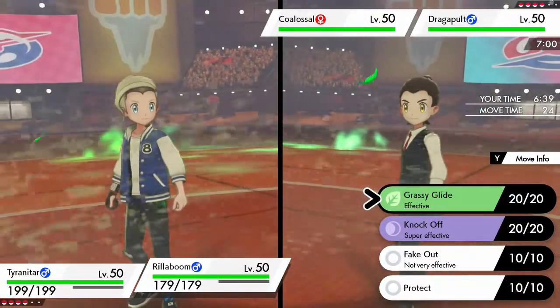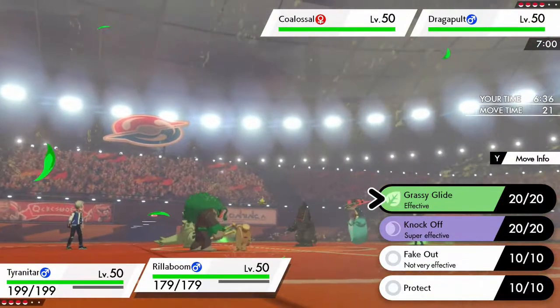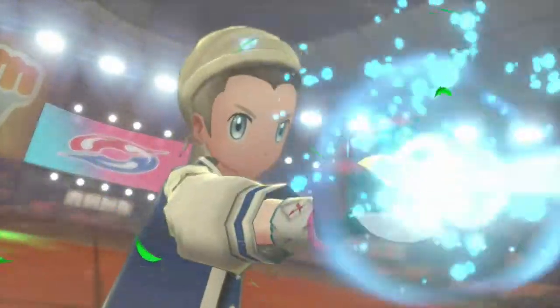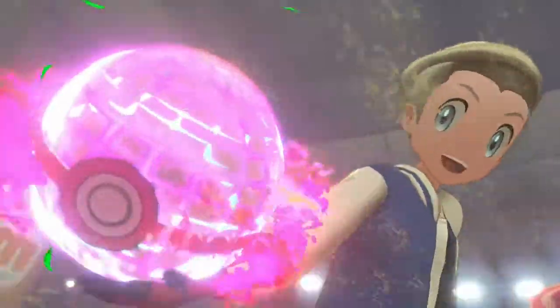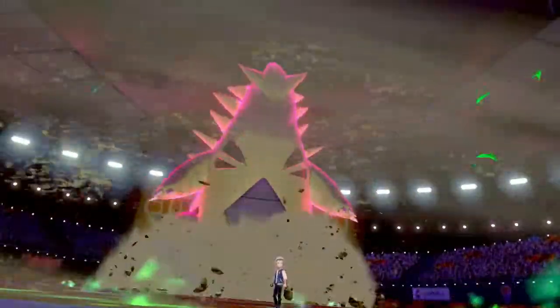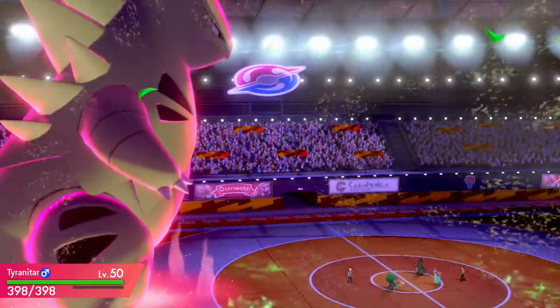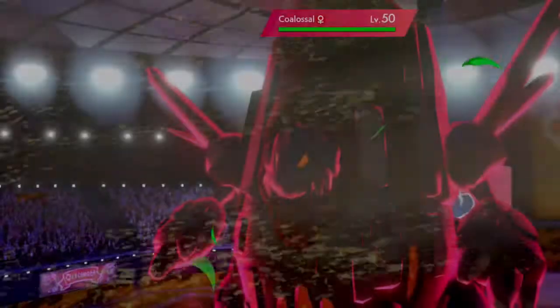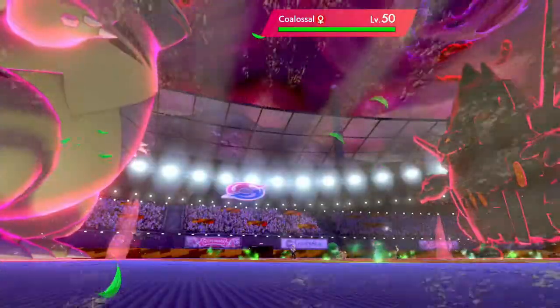Let's use Rock Slide. I could protect with Rillaboom, but I think I want to use Clangorous Soul here just to ensure we get the KO, so I'll probably lose my Rillaboom here. Hopefully my opponent loses Coalossal. Dracovolt is going to use Surf, Coalossal is going to Dynamax — it's hard when you know what your opponent is going to do but this is a new team, so I had one minute to think about how to counter this. I'm expecting G-Max Volcalith on Rillaboom and Surf from Dracovolt.